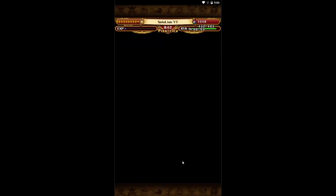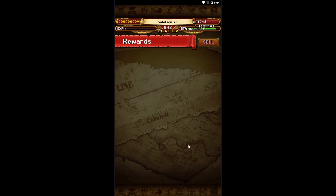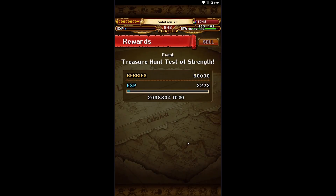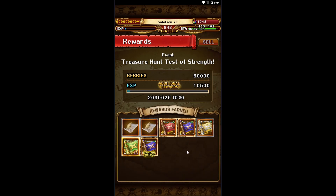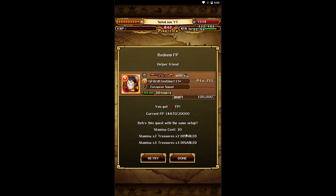Now on the reward screen you will only see 5 extra drops, but with the login Luffy that you will get in the future, he gives an extra 1 drop when he's on the team. So that would be 5 plus 1 — 6.